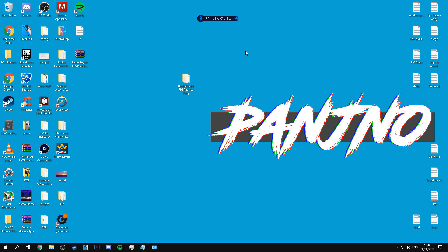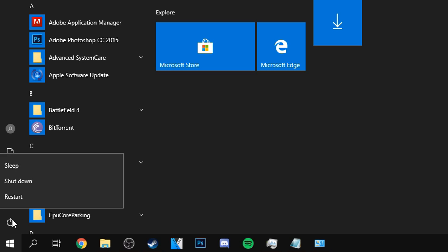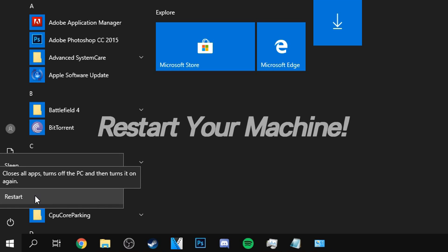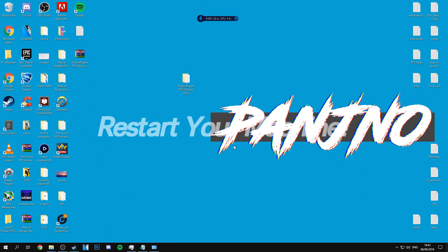Now that we've reached this point, go to the bottom left, right-click the power option, and restart your machine. Restarting ensures all the optimizations have been successfully applied. Log back into Steam, come back to this video, and we'll continue with the final step.